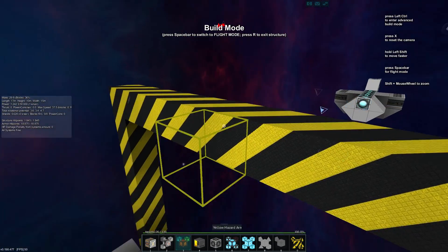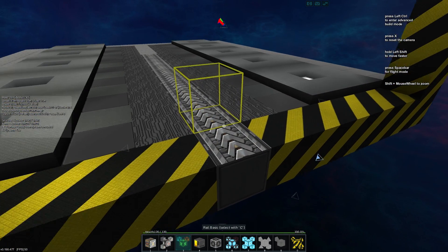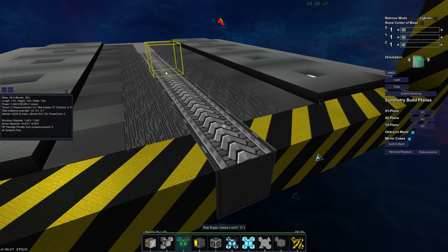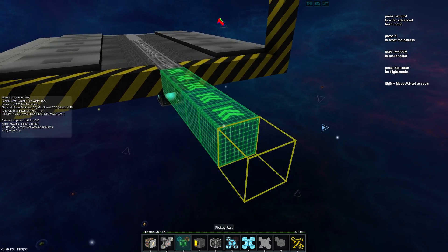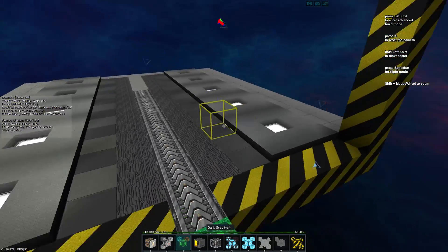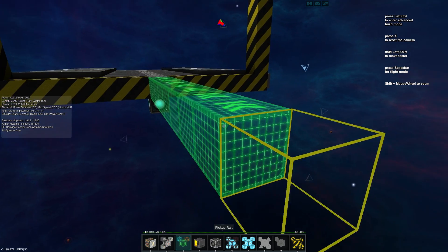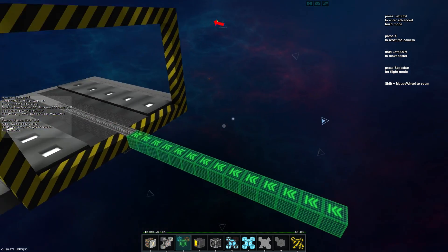We'll jump into the ship core and see how we can integrate these other blocks. The pickup rail is super simple to add — it orientates the same way as our basic rail and we just connect it up the same way. It follows straight on to our basic rail and that's all we need to do to make it work. It has this green hollow look because it's not actually physically there.